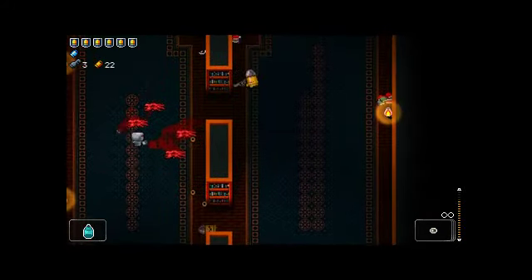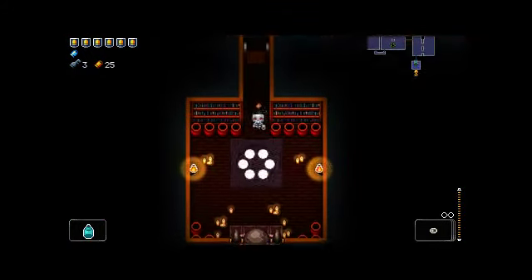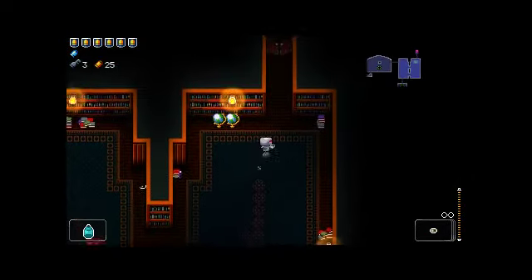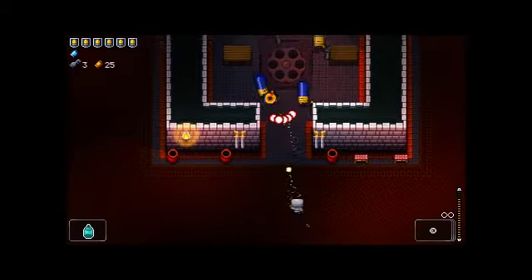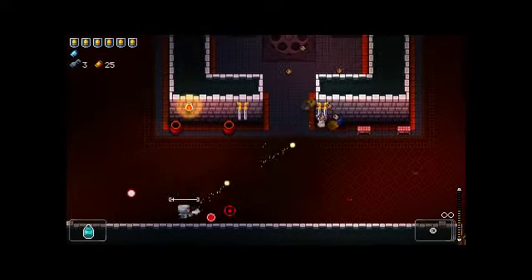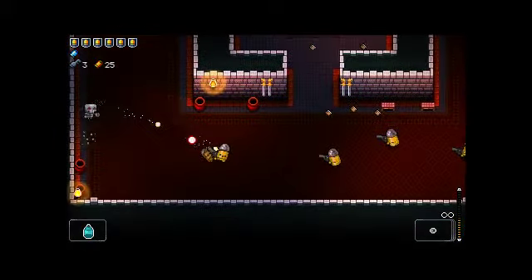Right now we're sitting at three keys. I'm going to need two of those for the Oubliette, but that does open up the possibility of a whole other floor for keys to drop on. Obviously you're going to earn more money than you need to buy a key on any given floor, so even if we have to buy a key, we should still end up net positive on our money income for that floor.